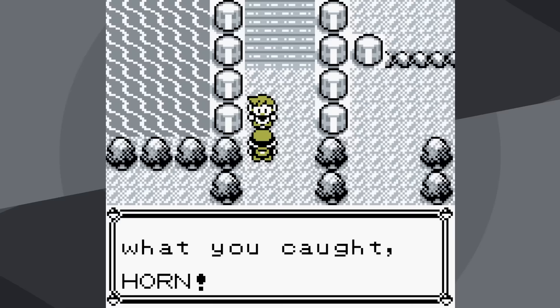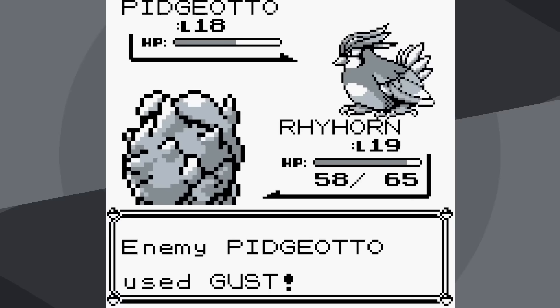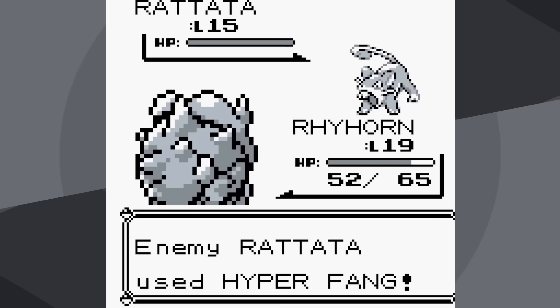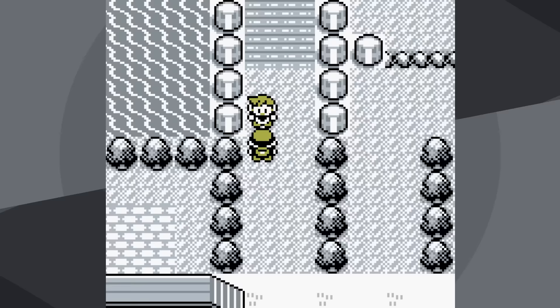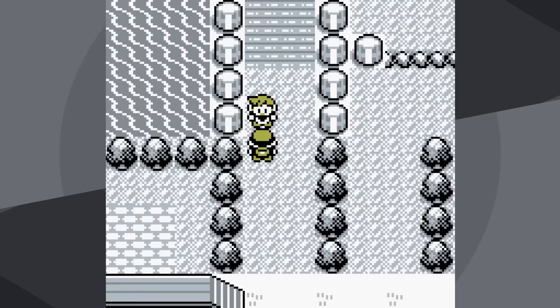Let's first deal with Rival 2. As always, Rival 2 leads with Pidgeotto and we don't want to see Sand Attack. Thankfully we get three attacks, and that probably means we win. It's not guaranteed because there is a water or grass Pokemon — I chose the grass Pokemon, Bulbasaur. I made it way harder on myself by having Bulbasaur be the starter. We win on our first try — not too bad.